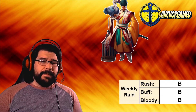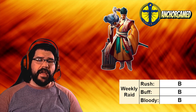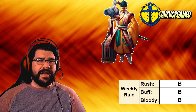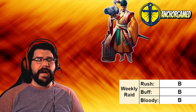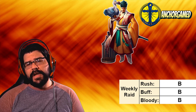In the weekly raid grade — these are compared against other four-star characters — on rush attack he is going to get a B grade. He's not awful but not great; he's already running at fast speed, but there are just better characters. Maybe you can utilize the mana stealing, but 275% to a single target isn't end of the world. On buff he's going to get a B grade — doesn't really impact the board state in terms of generating buffs. On Bloody Battle he's going to get another B grade; fast speed dealing damage, okay but nothing too impressive.